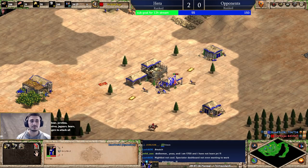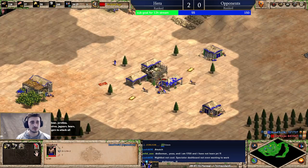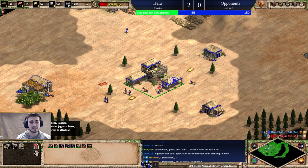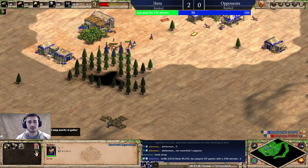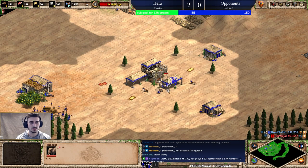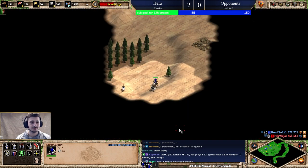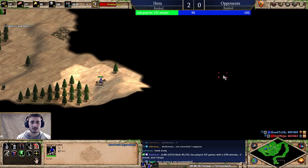Now I'm going to send villagers over to the wood line and make a second lumber camp. Ten on wood is fairly standard, guys — it's going to give you a good start for any build order you do. If you're talking about maximum efficiency, maybe ten on wood won't be 100% correct, however it keeps it nice and simple and it's something even I use in my pro games most of the time. It's just an easy number to remember.